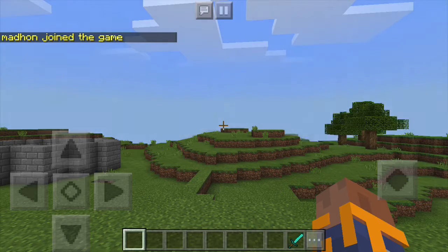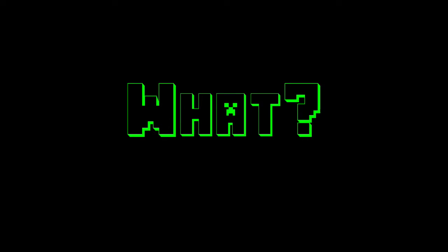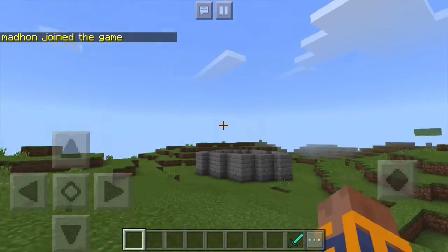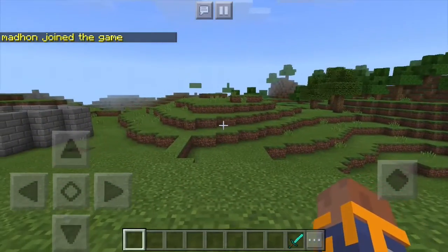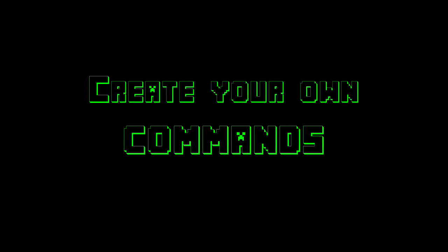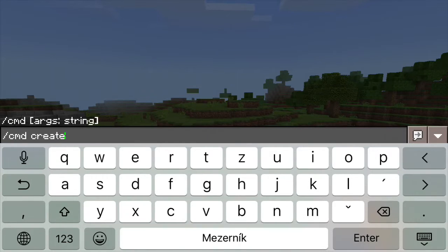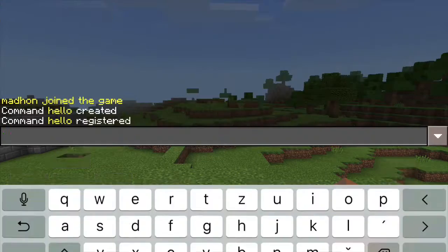MadCommands is almost like it lets you create your own plugin without creating the plugin. This plugin lets you add functionality to your server without knowing PHP and even without having access to the server's file system. The plugin itself adds only one command to the server, but it lets you add as many new commands as you want.